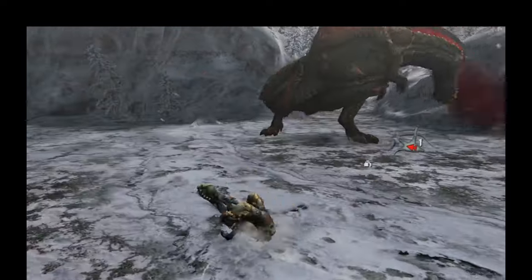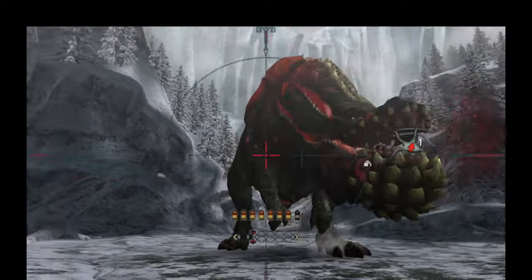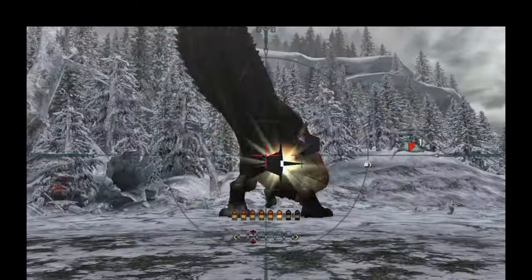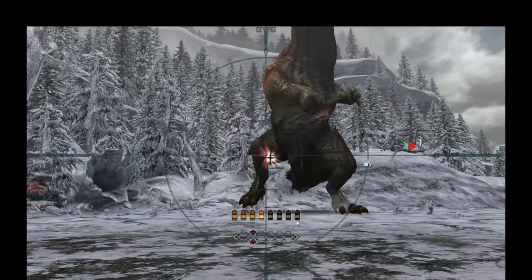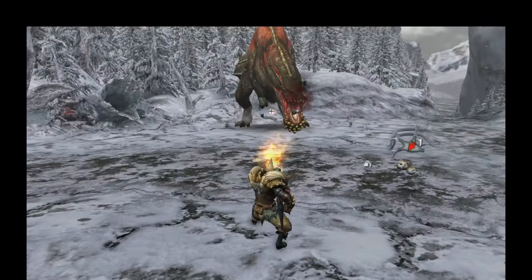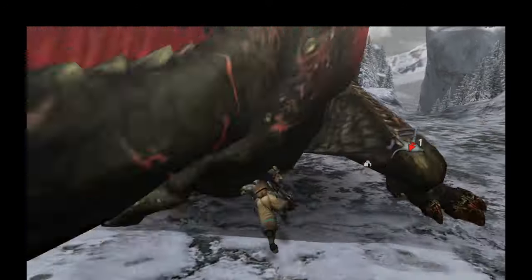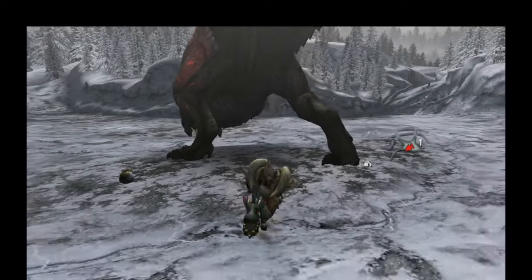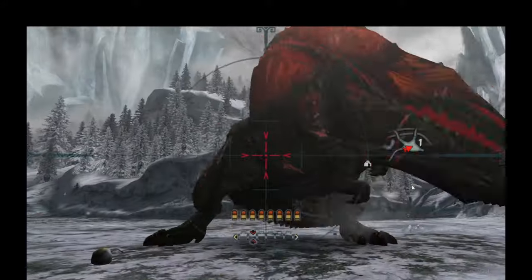Okay, here we go. Roll that — I think that timing I would have gotten through with Evasion 0. World Sweeper again — right through the middle, pump him full of lead. Oh, that was a belly stagger! Look at this, it's so easy. Inside his body is really the safest place to be.